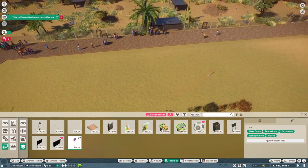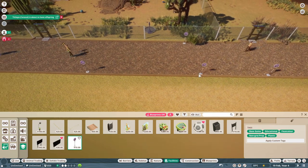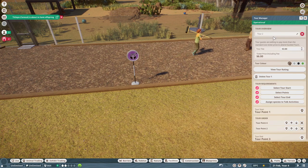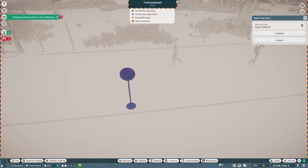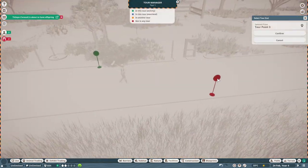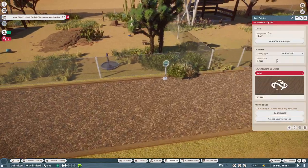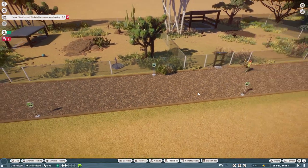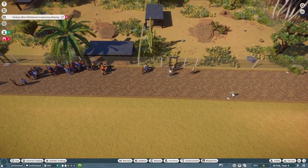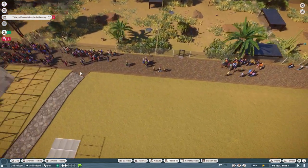You can find the tour points under Facilities, then Media Devices, and under Education. A tip: you need at least three points to make a full tour. You set them wherever you want the tour to go, click on one, open the tour messenger, select a start point, a middle point, and an end point. You also need to select which species are at each point and assign a tour person.